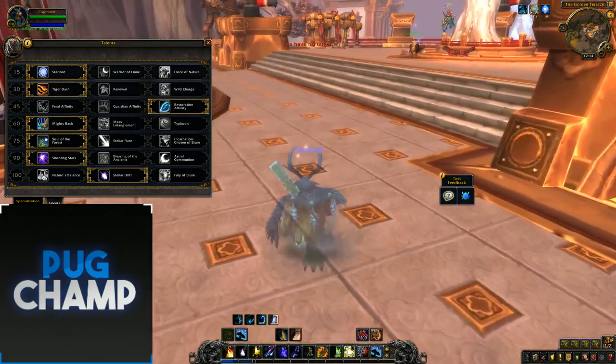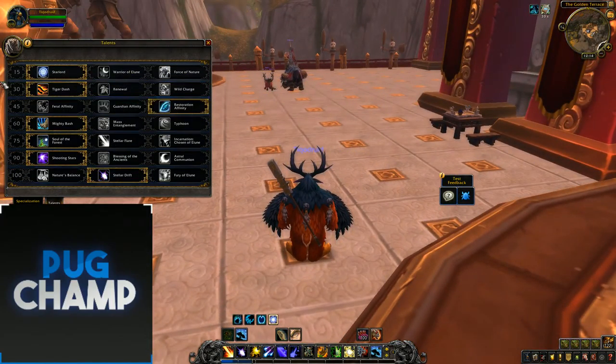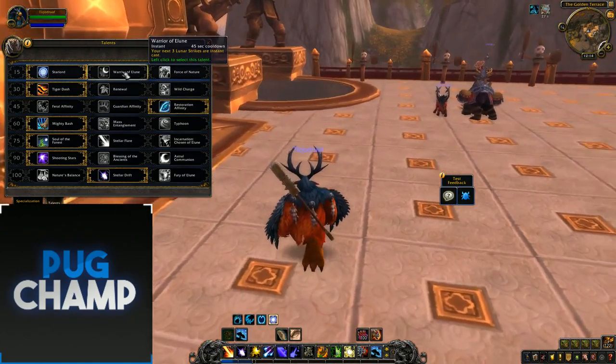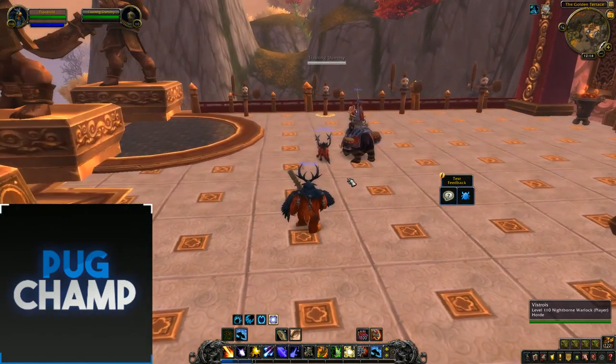The main thing you're going to be changing depending on the fight is that second-to-last tier. Most of the talents will stay the same depending on the fight. If you're good at managing the extra spell, Warrior of Elune is probably the best. But yeah, I'll show you the typical rotation.